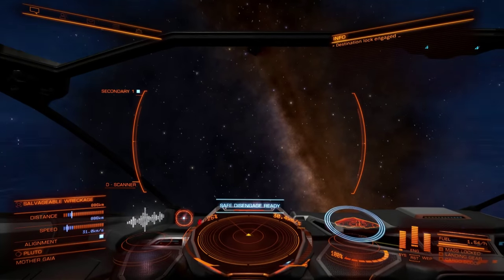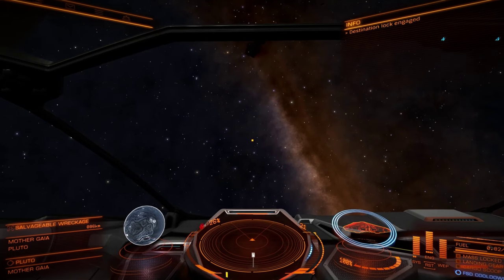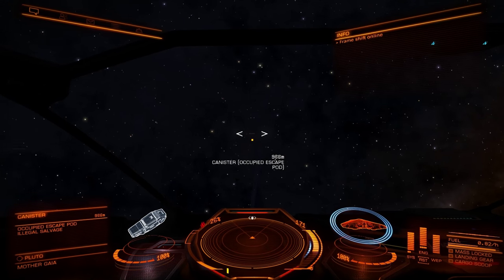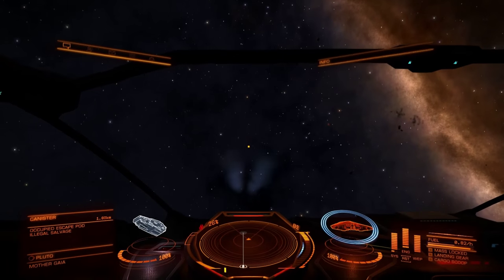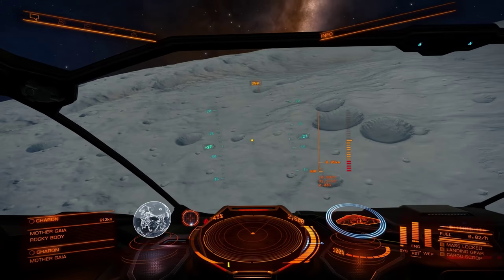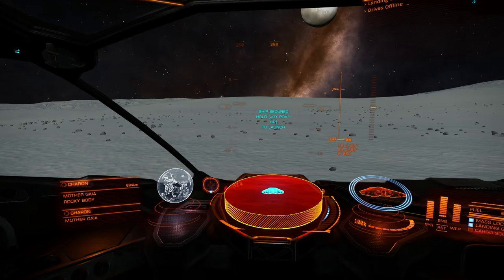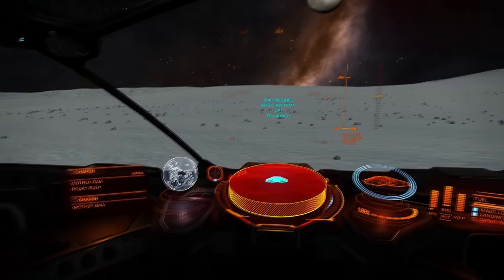I don't even know how we salvage a wreck. Wait — isn't safe disengage supposed to get me close to the thing? There's an occupied escape pod — nah, that's illegal salvage. Okay, we are down on Charon. I'll just park it here for now, and there's Pluto — I've completed our tour of the solar system.